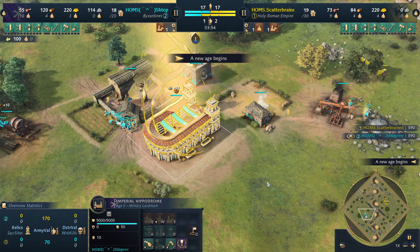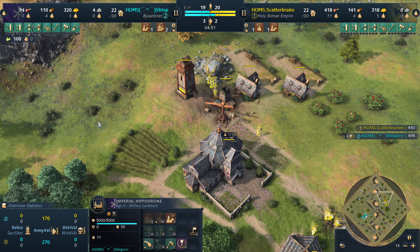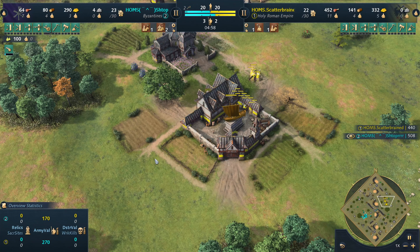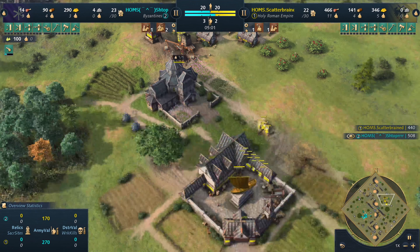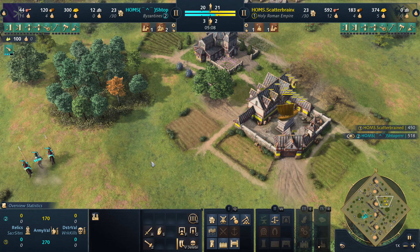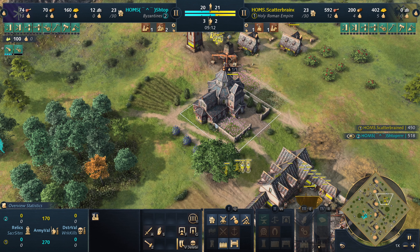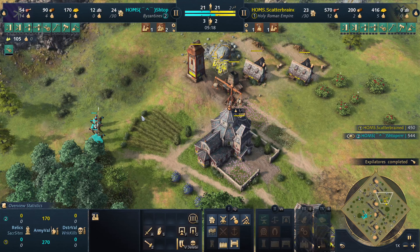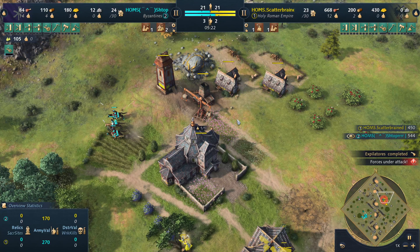As per usual, the main question when we see the hippodrome is how many horsemen do they make before they go into Expalatorus. Generally it's after the third one, though sometimes we see them get the upgrade after the second. The second cistern is coming down, a house came down as well, which will give Stopper enough stone to connect them with the aqueduct. The first horseman is out and the level two cistern will be finishing up shortly.